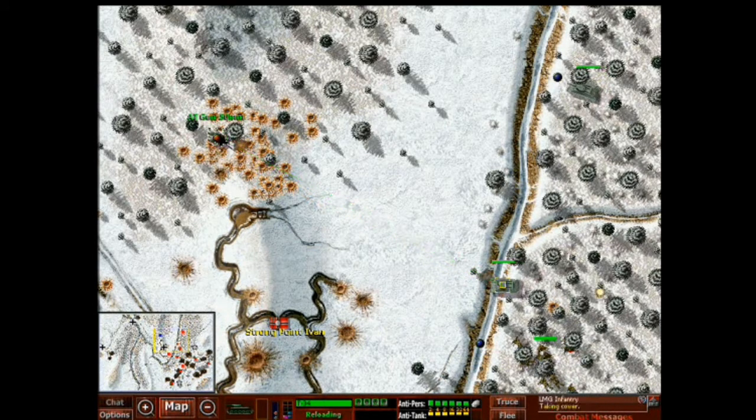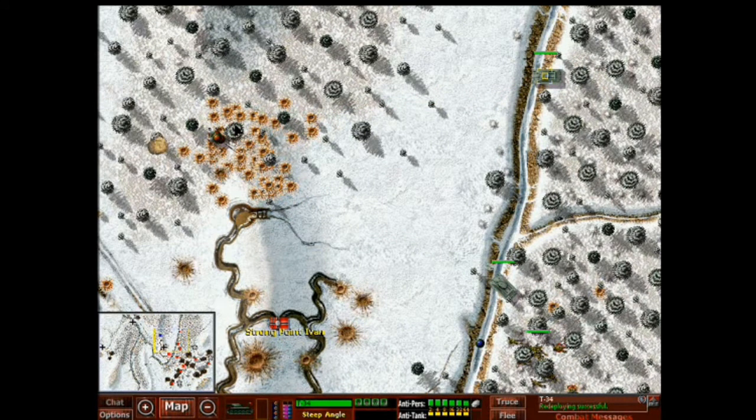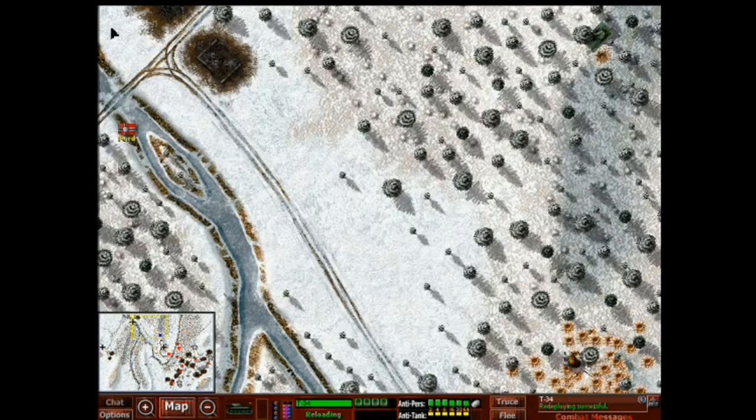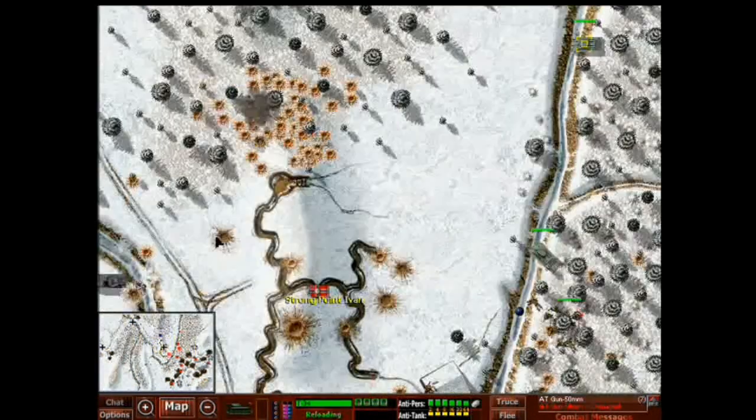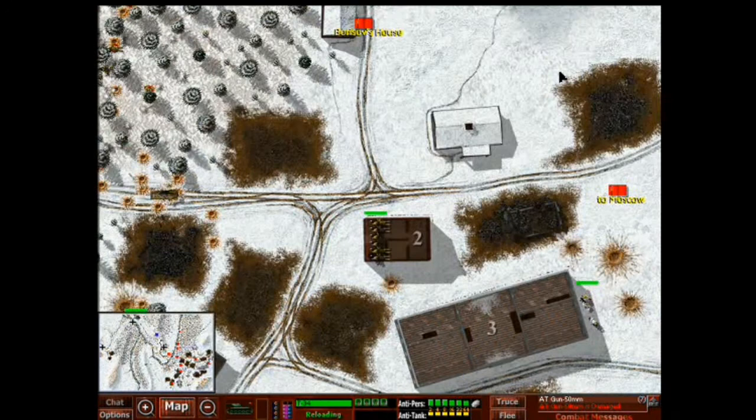Bingo. All right, so we've got two on one. He's hitting our infantry, I think. There we go. Oh, missed. There was somebody up here. Got him. Disable their gun. They're abandoning. That was good. We'll turn our mortar off and reserve our ammunition.